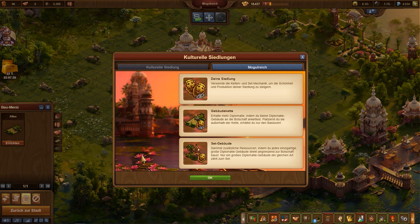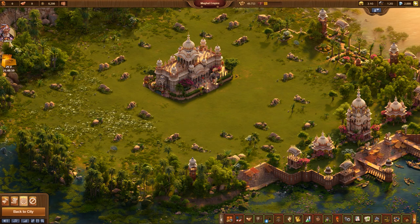It should be mentioned that it is possible to move the embassy. Depending on the location of the obstacles, this can be helpful to get, for example, longer kennels or alleys with high bonus values in diplomacy. But this does not change the solution path presented here.